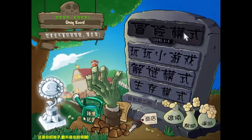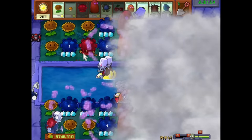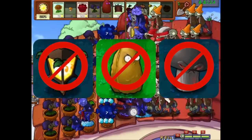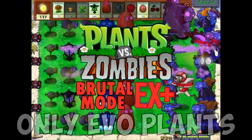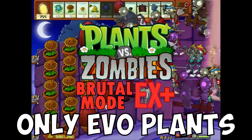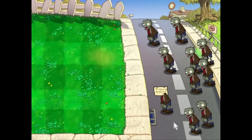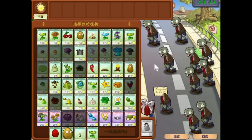Today, I will begin the journey to find whether it's possible to beat the second adventure of Brutum Mode EX Plus with only evolved plants. Every level will be more difficult than before since they all have one extra flag, and we will have no access to the best plants in the game like Doom Shroom. Hopefully, this isn't too hard. Or impossible. Let's begin on 1-1, where we familiarize ourselves with all the evolved plants we have access to, as this is also my first time using them.